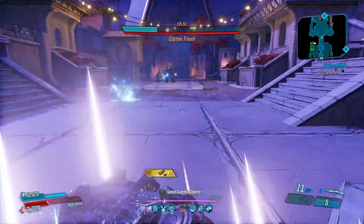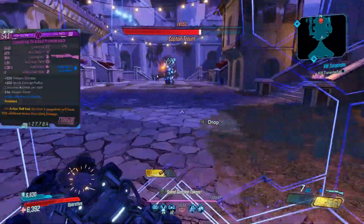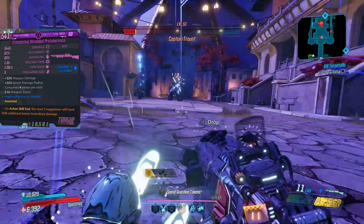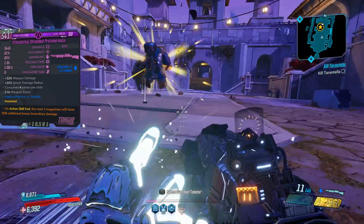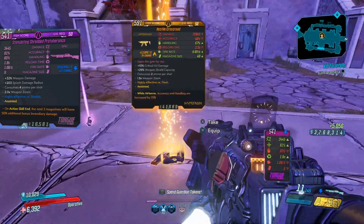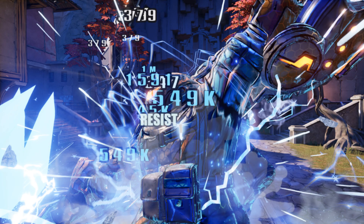The gun we're using this time is probably my new favorite gun — I used it during the Maliwan Takedown. That's the Protuberance. I have a shock variant, and usually I like to find one anointed with 'next two magazines give 50% bonus damage to a different element.' It doesn't really matter which one — the gun hits for an insane amount of damage either way. I'm gonna put on the screen a capture where I was able to hit over 2 million damage with one shot. This thing melts — all the clips you're seeing in the background show me doing it consistently.